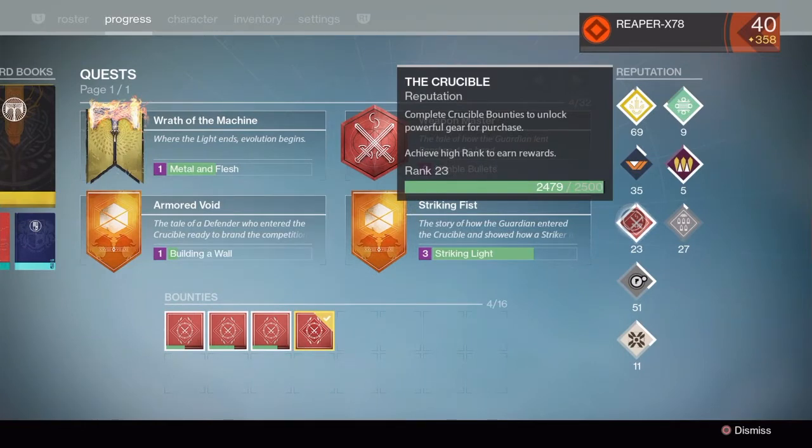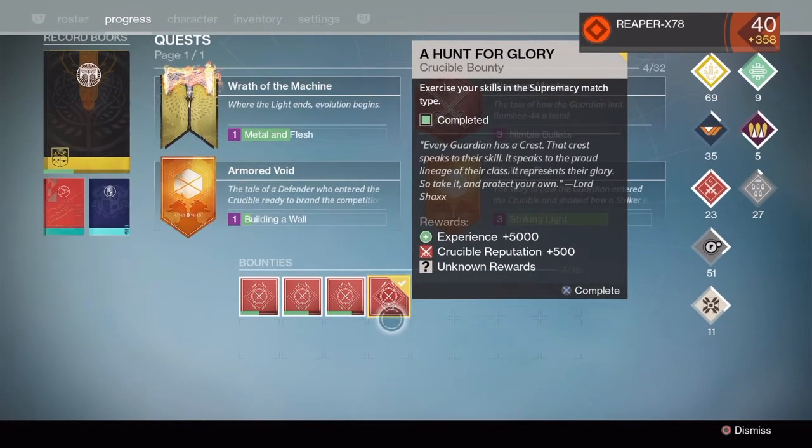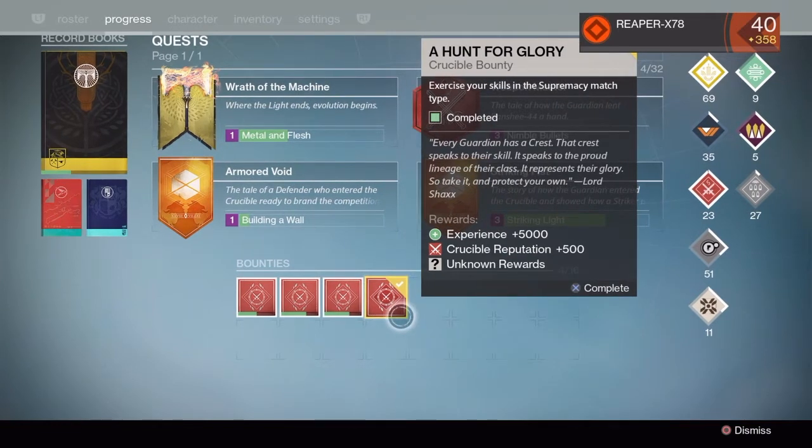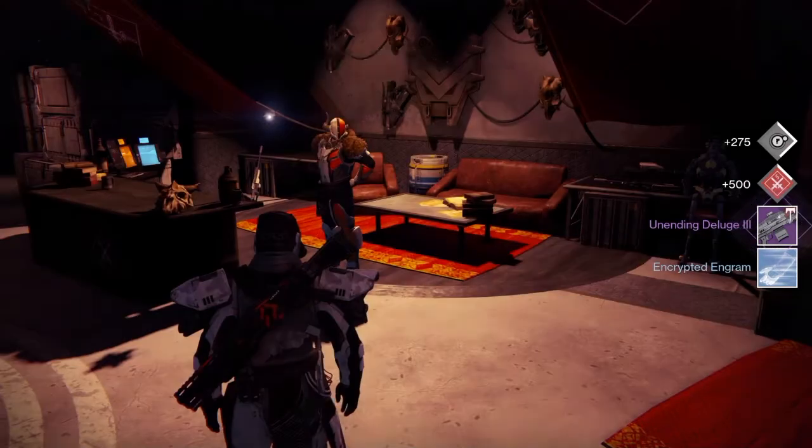On top of that, I'm also going to rank up with the Crucible and see what he has to offer. But first and foremost, let's check out what we get for a Hunt for Glory. For those of you that don't know, this bounty requires you to get kills in the new Crucible game mode, Supremacy, where you get primary kills and deny crest pickups from the enemy team.